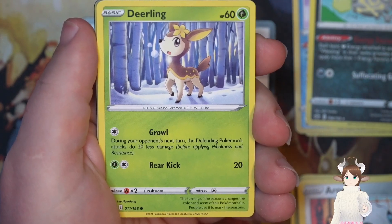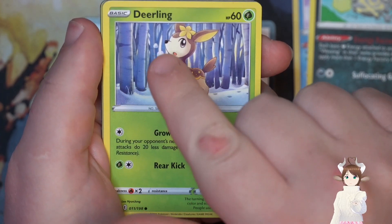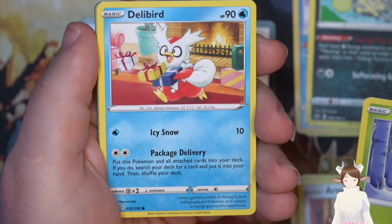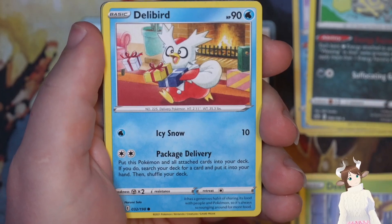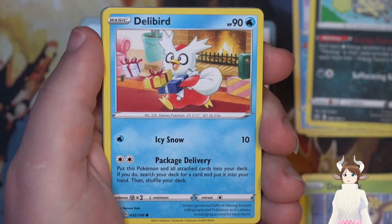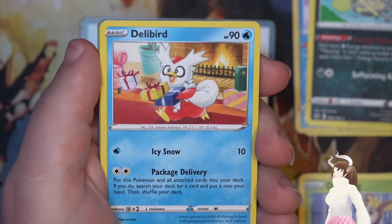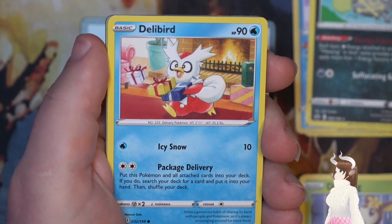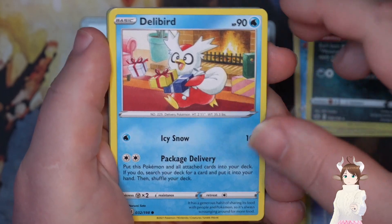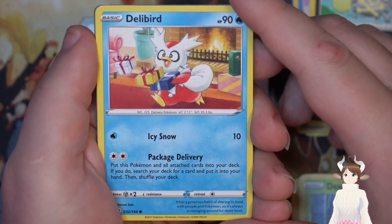So it's winter time and I like the sun just rising and the smoke or the breath of the Pokemon, looks so cute. Tailllow — okay, package delivery: if you put this Pokemon and all attached cards into your deck, search your deck for a card and put it into your hand, then shuffle your deck. For any — that means any card. Huh.